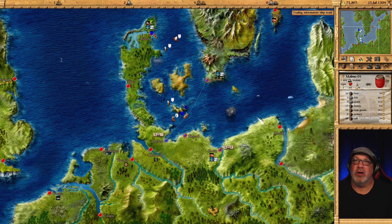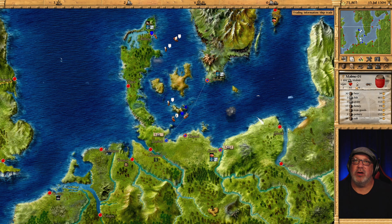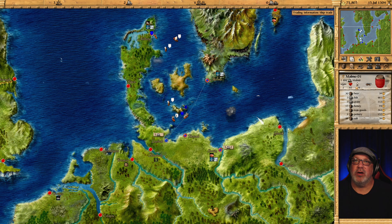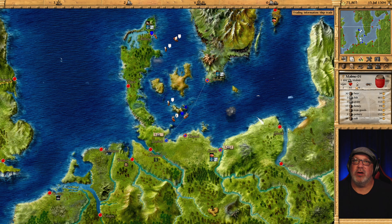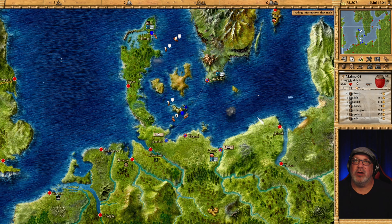Okay, the Alberg 2 - where is the Alberg 1? Here is the Alberg 1. We are going to improve the ship - Alberg 1, upgrade the ship. How long is this going to take? Eight days. And we should build another Hulk - Briar, Cog, and a Hulk. There we go.